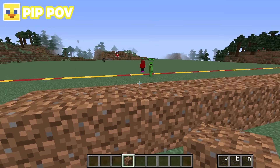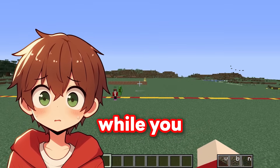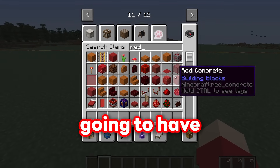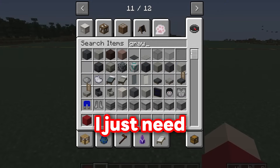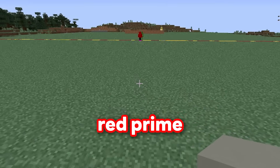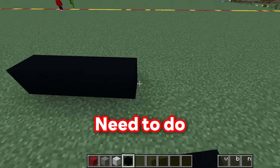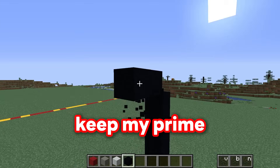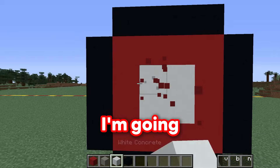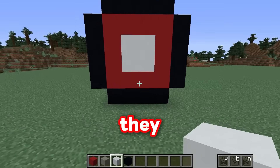Ew! Isn't dirt flavor yummy? No, Pip, dirt flavor is not yummy! While you sit over there and build your dirty truck, I'm going to build a real prime truck, and it's going to have a big red prime bottle on the back! I just need to actually build the truck first! I'm going to build a big white truck with a big red prime bottle on the back. They look quite cartoony, but I think this is how they should be!